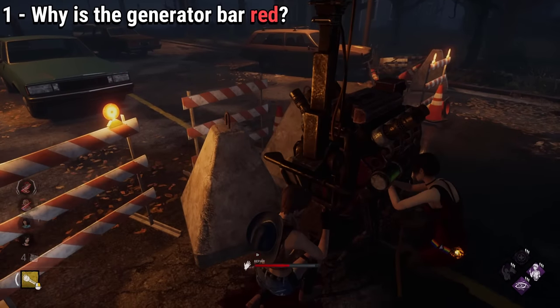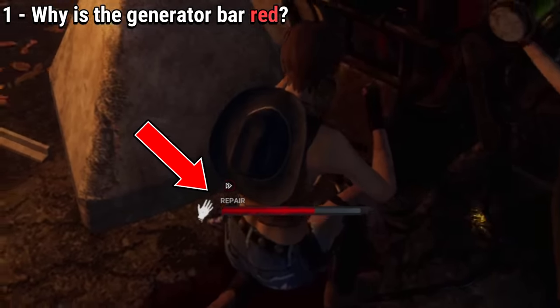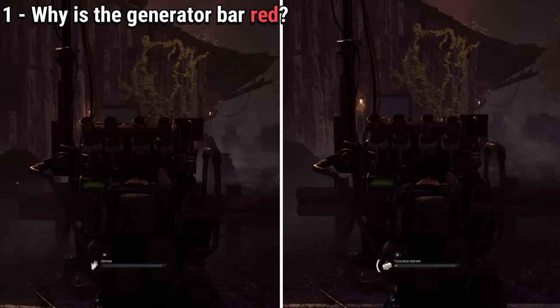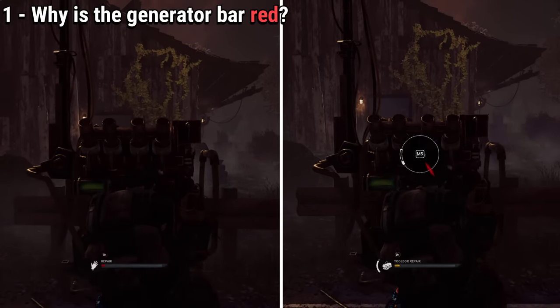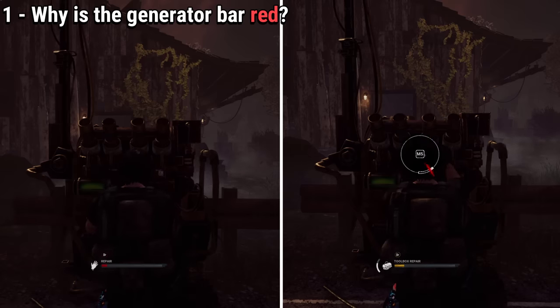Have you ever noticed how anytime you're doing a generator with a teammate, the progress bar turns red? Well, there is a reason for that. As you may already know, if the progress bar turns red, that means it's going slower than usual, and if it turns yellow, it means it's going faster.